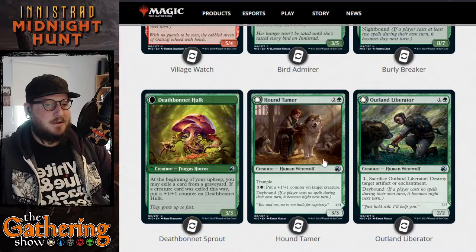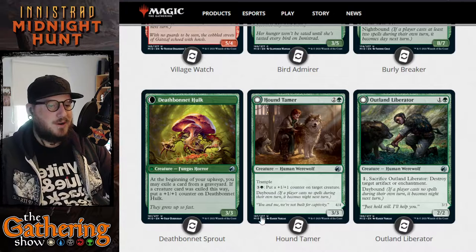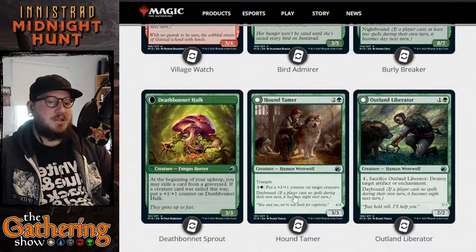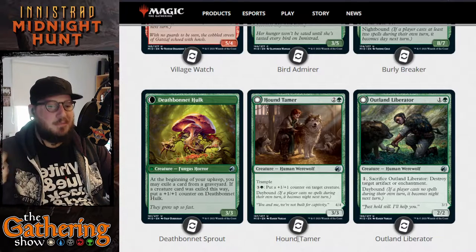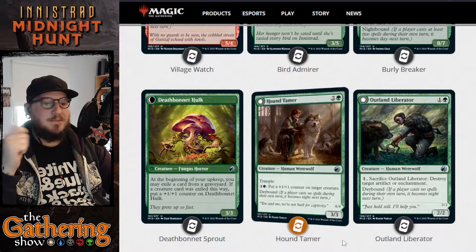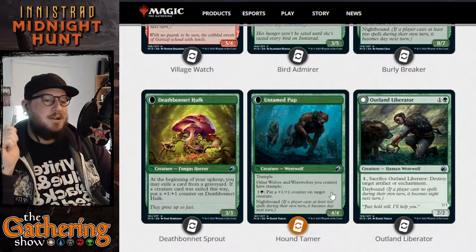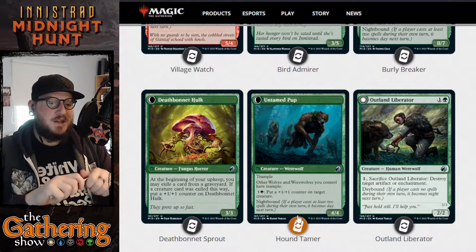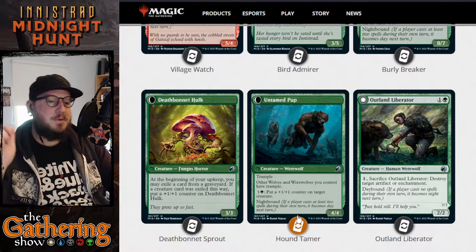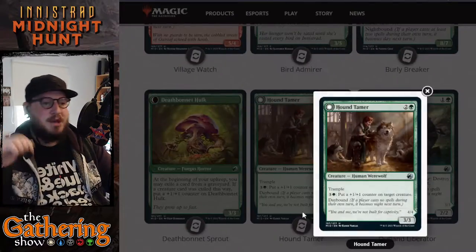The next card is Hound Tamer. For 2 and a green, you get a 3/3 Human Werewolf with Trample. It has an ability to pay 3 and a green to put a 1/1 counter on target creature, buffing others. It has Daybound — when it becomes Night, Hound Tamer becomes the Untamed Pup, a 4/4 Werewolf with Trample. Other wolves and werewolves you control have Trample, and you can again pay 3 and a green to put a 1/1 counter on target creature. It's Nightbound, so it will flip back over to Day.